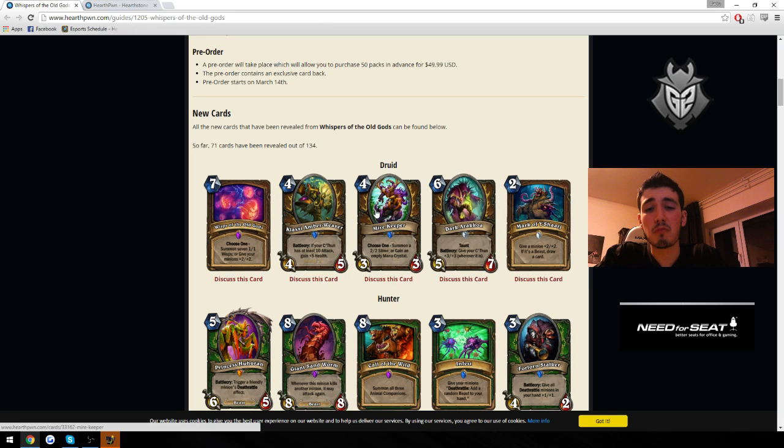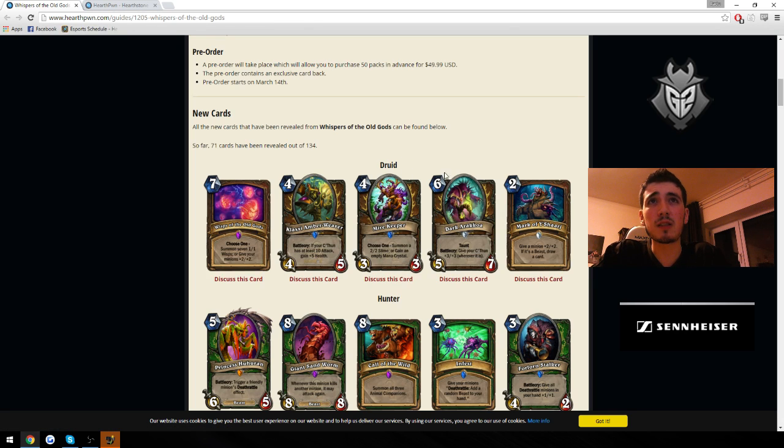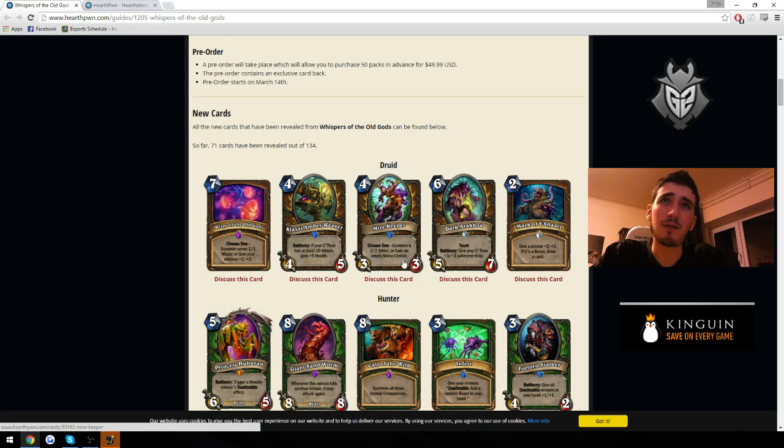It's a bit better than Silver Hand Knight — the 5-mana card that summons a 4-4 and a 2-2. What I like about Mire Keeper more is the Wild Growth effect; you'll probably play it for that most of the time. Distributing bodies as a 3-3 and a 2-2 is probably not the best thing you can do — the 2-2 is a very bad body and the 3-3 is okay-ish. I think this card will see a lot of play in Ramp Druid decks. It's probably better than Darnassus because late game you can make a big stat pile, but in the early game you can also curve out very nicely.